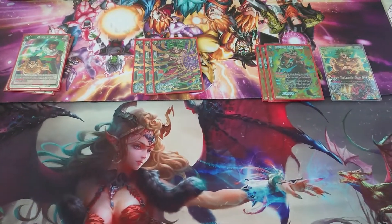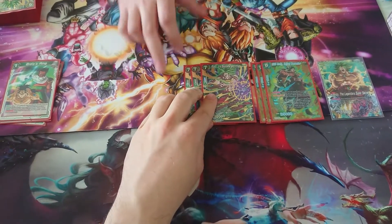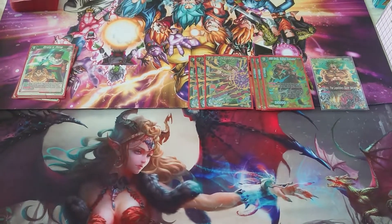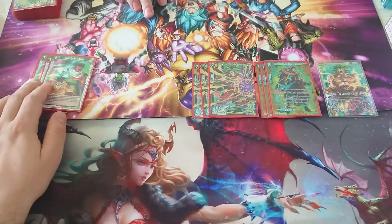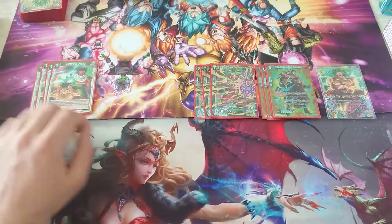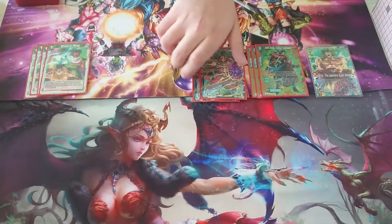If my opponent has 4 or more cards, which is broken, I can reveal my opponent's hand and I choose 1 card to discard. His other ability is if my opponent has 3 or less cards, he restands and attacks again. He also has Critical — and yeah, that's Critical to have.